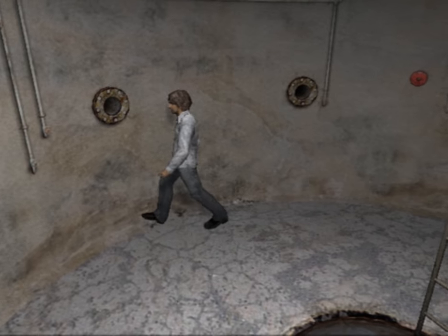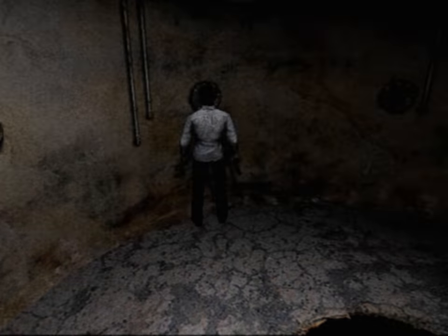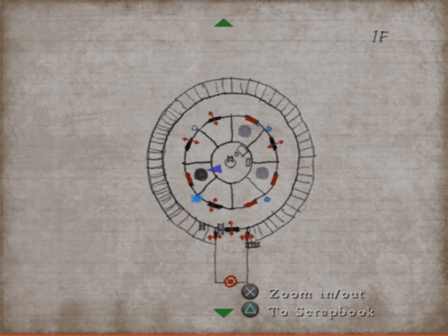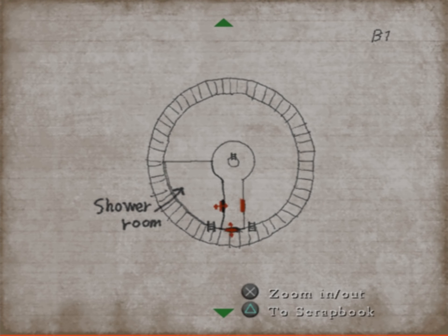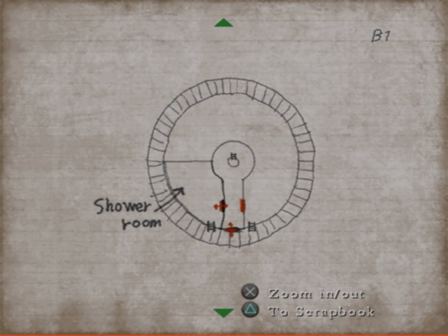Wait a sec — there's a hole there that goes deeper down? That's the one I first used to get into the shower room. Right, I'm in the first floor now, not B1. I thought maybe there was another way down from B1 that would take me to B2.